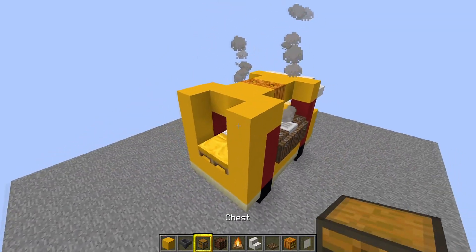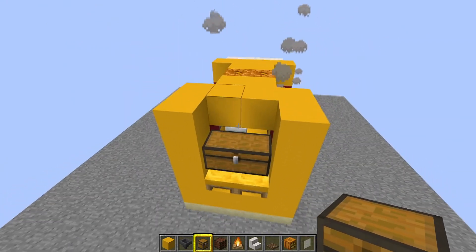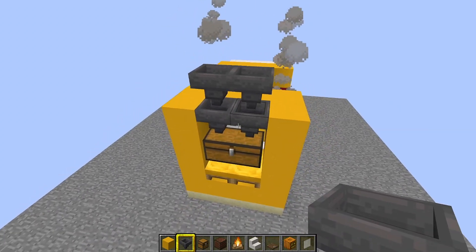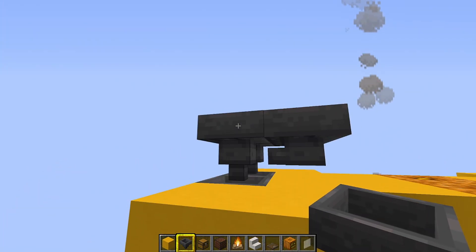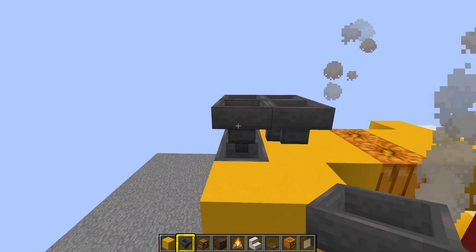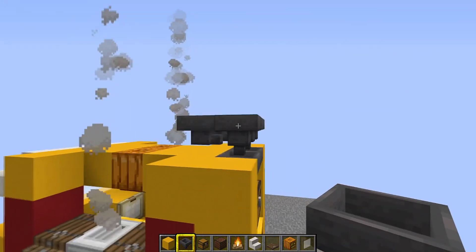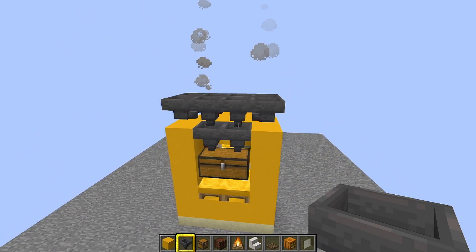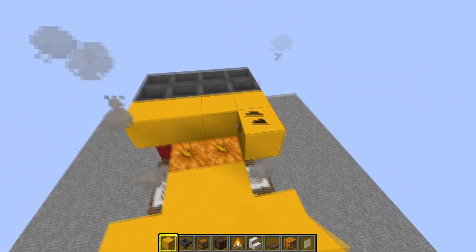Now we're going to stick in the collection area. Take out your chests and put one chest there and one there — that's going to collect all your iron. Then put two hoppers pointing into those chests, then another two hoppers pointing into those hoppers. Go around the other side and put two hoppers pointing into those hoppers — make sure the nozzles are pointing into the other hopper, not straight down. Do the same on the other side with two more hoppers. Then fill the rest of the roof with yellow concrete — this is the killing area where the golem turns into iron.